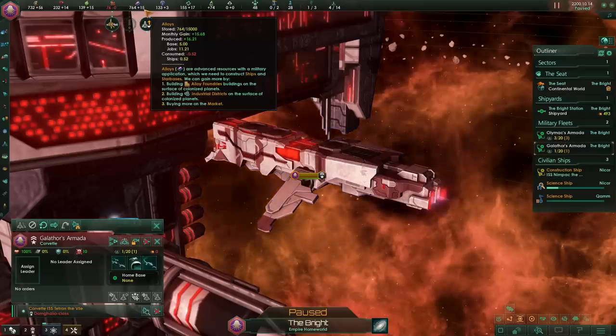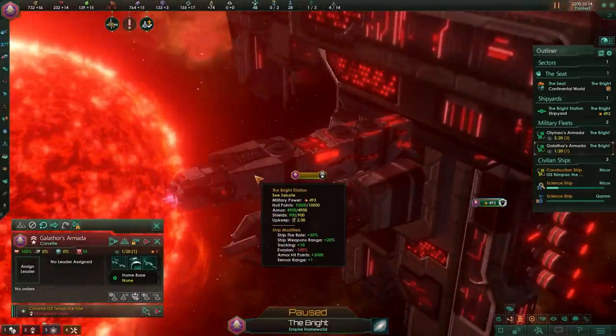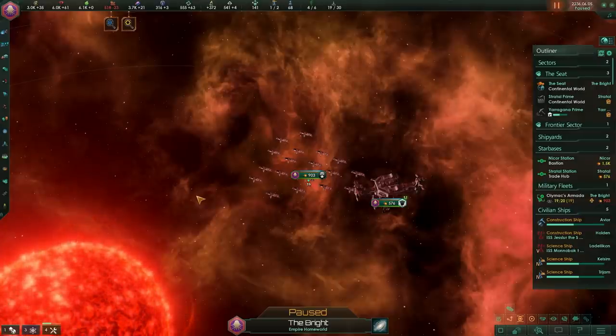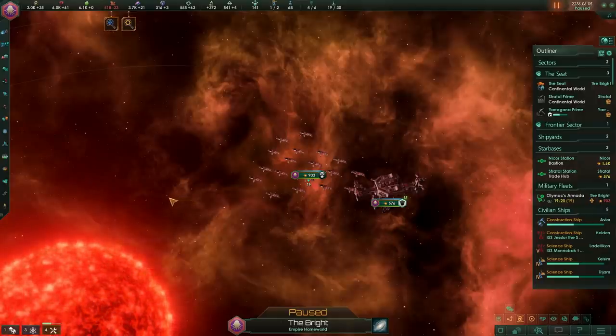Yeah, we can literally print alloys by upgrading our ships, and this is where the real fun begins. Whilst enjoying the ability to turn over couch cushions and find more alloys in the back of our ships is fine, we also have to remember that this scales.